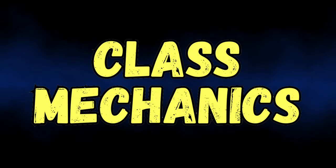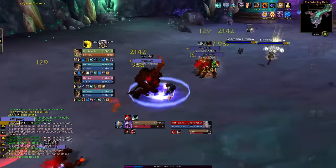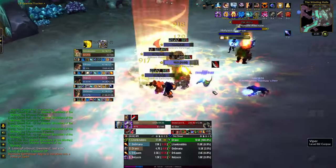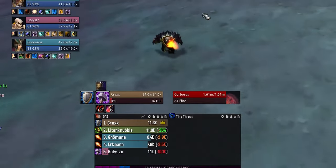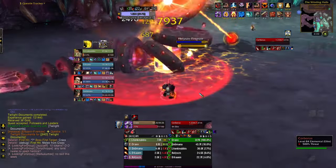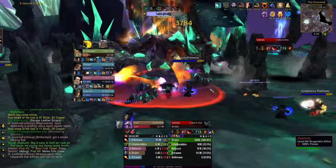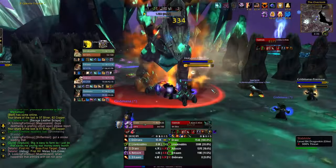Let's quickly cover the base mechanics of the Protection Warrior rotation, as it's important that you understand what your macros are doing and capitalize on the advantage they give you rather than just spamming buttons and hoping for the best. Warriors generate rage when dealing or receiving damage and then consume it as a resource to perform abilities. As a tank, most of your rage comes from soaking damage for the group and converting it into damage and threat to maintain aggro.